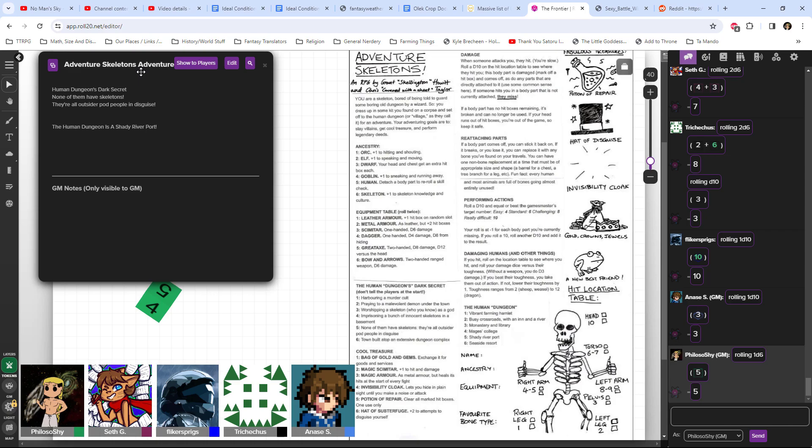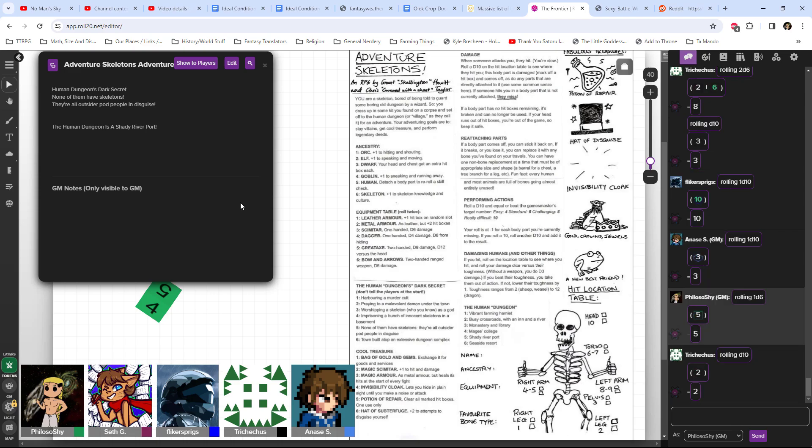Yes, you can definitely try - it shouldn't be too hard, barely an inconvenience. Trikecus has a bow and arrows. You roll a d10. It is an easy target number. But sadly, you just kind of shoot in her general direction and everybody freaks out and starts running around. That was a warning shot. It sends me every time I miss.